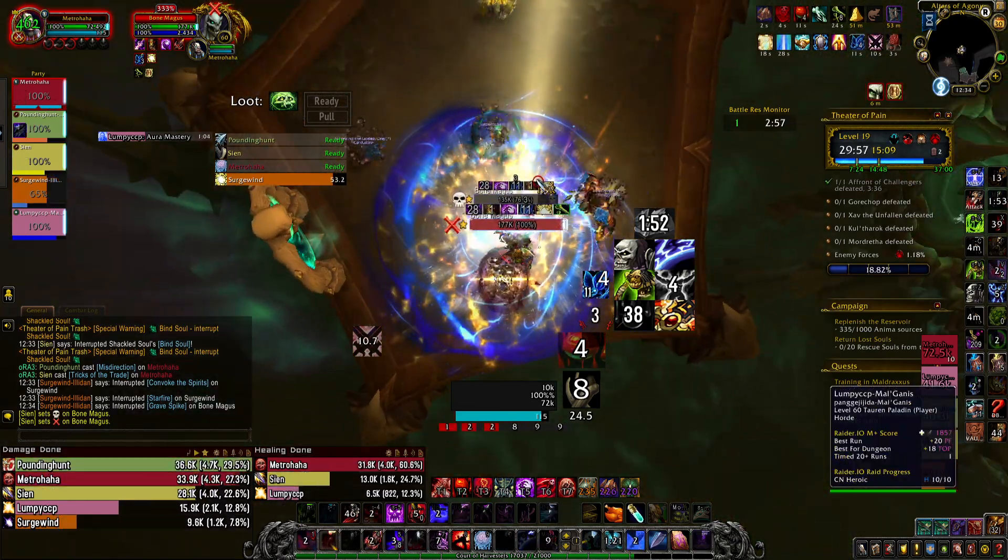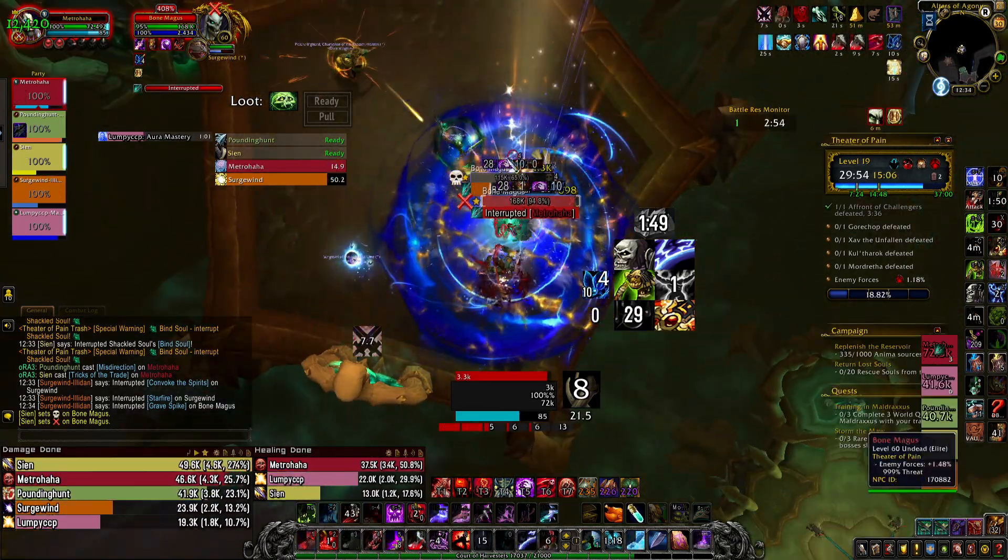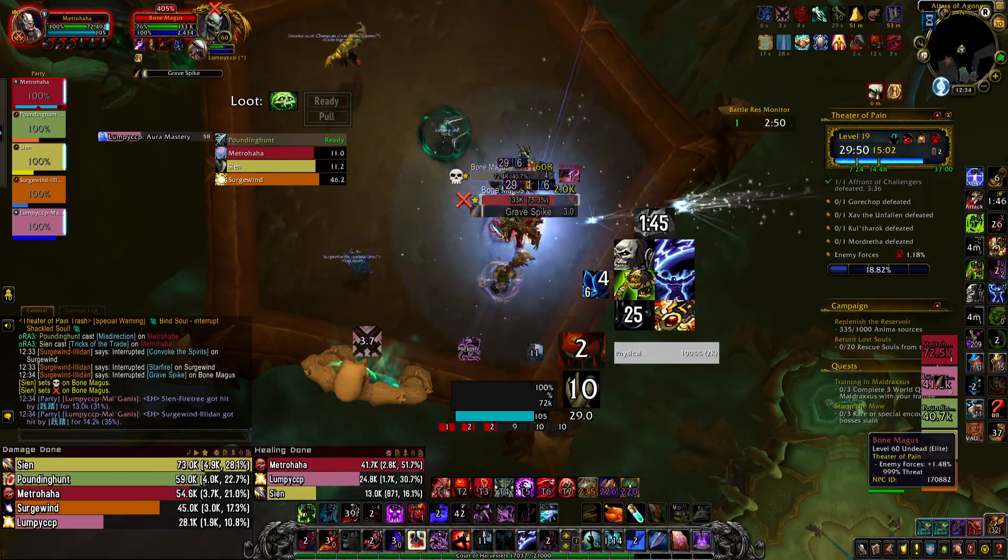I usually use Fleshcraft mostly on cooldown where it makes sense — I don't really want to use it on pull. What's the effective uptime on it, or the effective cooldown?